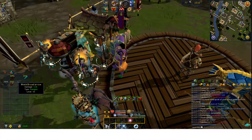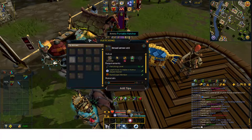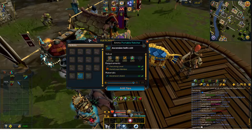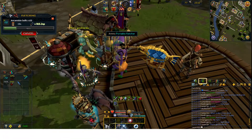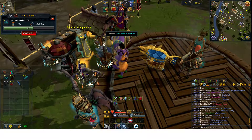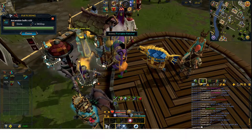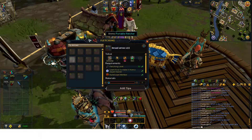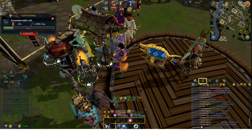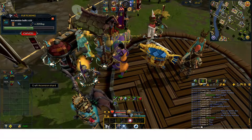From the portable fletcher I actually made an extra 100 broad arrows, not bad. The last method is ascension bolts — tip bolts — and again use a portable fletcher. It's a very fast method at around 432,000 XP per hour, or about 900,000 XP per hour during double experience weekend, at a cost of 8.4 GP per XP, or 4.2 GP per XP during double experience weekend. Half the GP per XP and double the XP rate — that's how double experience weekend works.